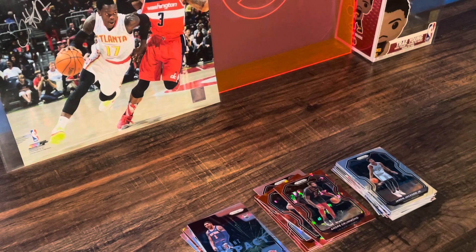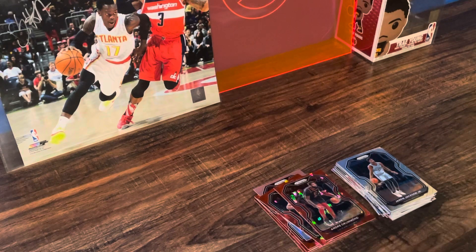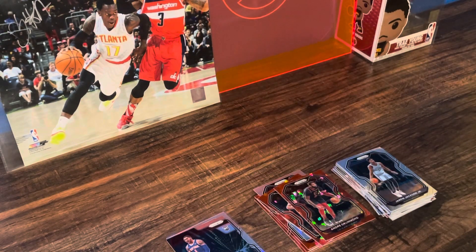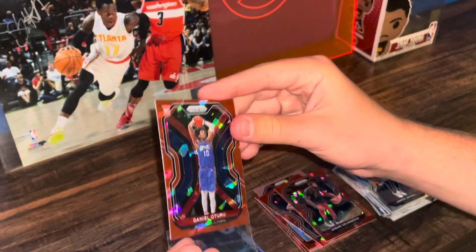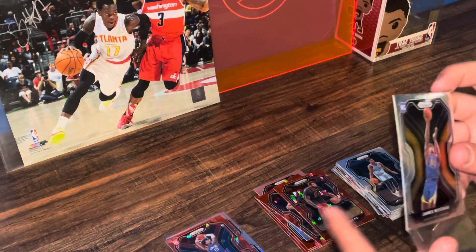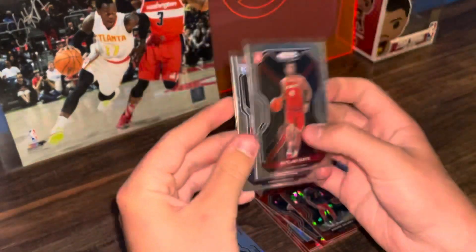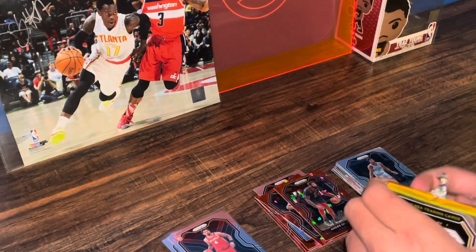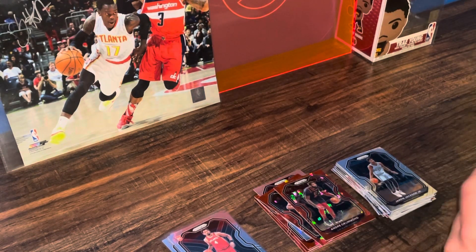I'm going to get a mat eventually — probably an Atlanta Hawks one — and some card stands so I can display nice cards. There's the Wiseman and there's the Toroo. I'm just taking my time on this break, it's a fun break. We got three packs left. Hopefully we can hit another nice rookie color. So far the Cole Anthony has been our best pull. I also got a Peyton Pritchard when I ripped earlier, which isn't bad, but he's not exactly the greatest.